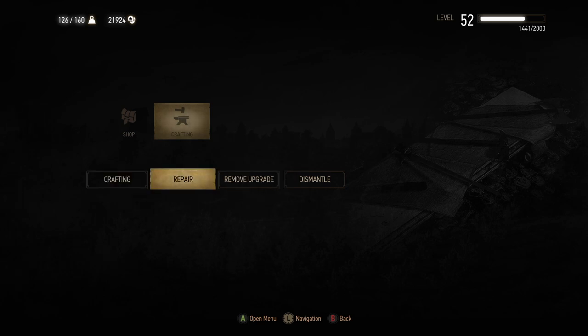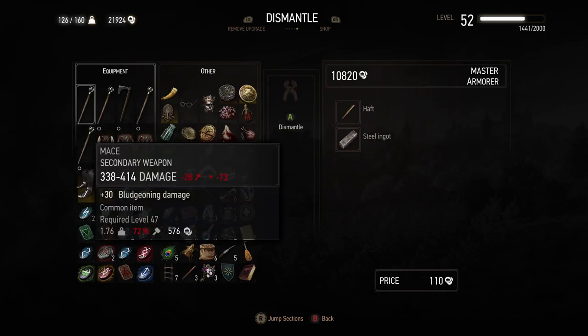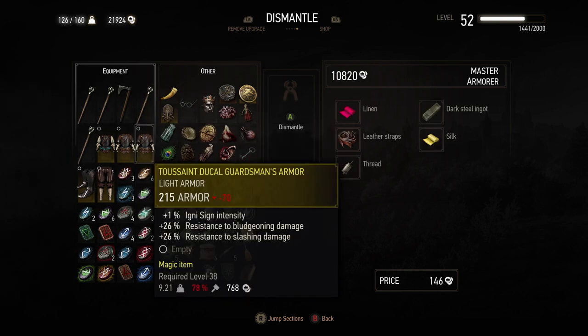In the crafting sub-menu you've got Repair, Remove Upgrade, Dismantle. So under Dismantle — you've probably noticed in The Witcher 3 you end up with an absolute ton of stuff. I just collect everything and then either sell it or dismantle it. If we look at an item on the right, it shows you what you can do with it. You can dismantle it into pieces — it'll tell you the cost and what you'll get. So it would cost me 146 gold and I'd get all those bits on the right-hand side, one of which is a dark steel ingot, but I'd lose some armor.